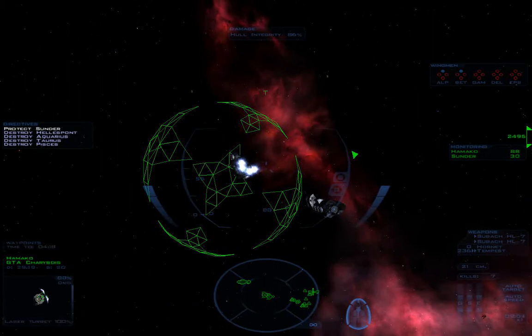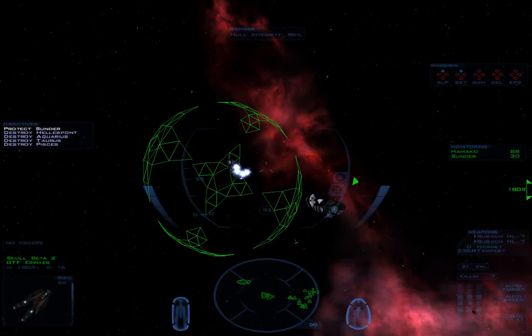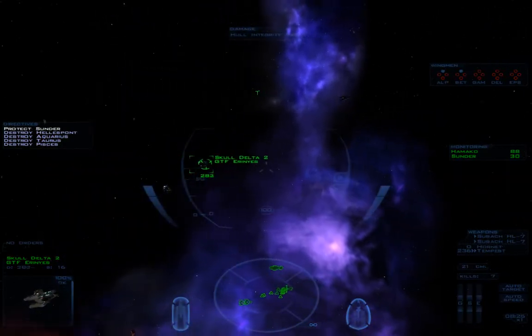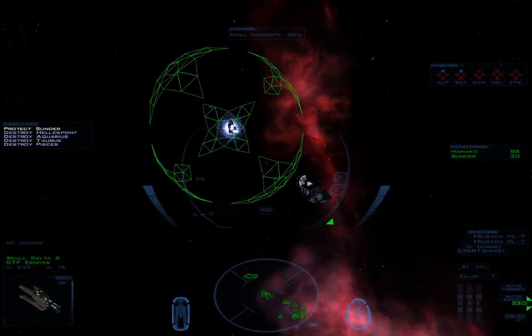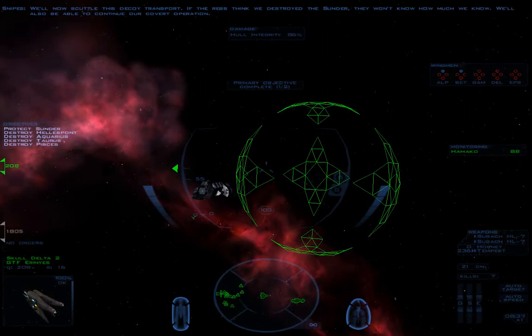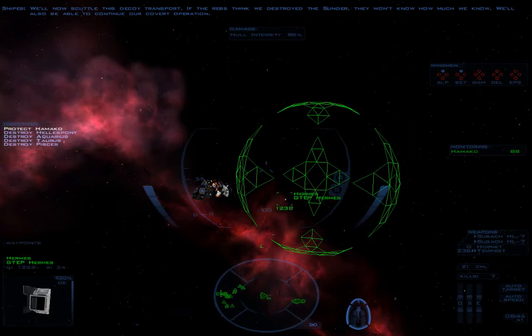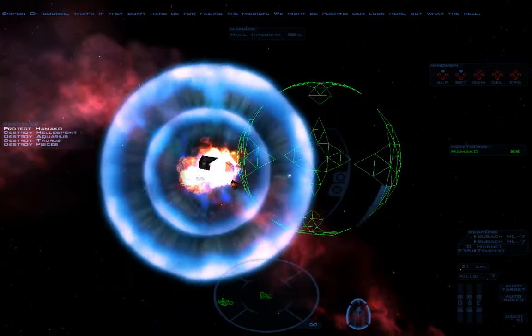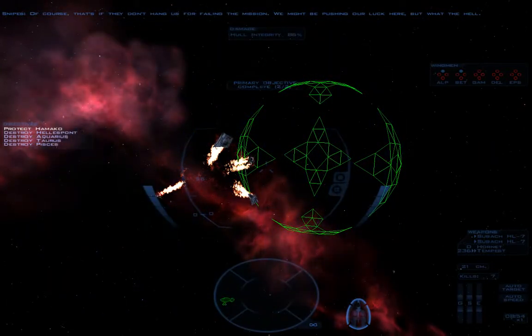Two more wings of Erinyes fighters showed up, pretty much outgunning everything else. This is actually the most friendly ships you'll fly with in Free Space 2 — at least that you can directly control. The real Sunder is out of here. We'll now scuttle this decoy transport. The Rebs think we destroyed the Sunder — they won't know how much we know. We'll also be able to continue our covert operation. That's if they don't hang us for failing the mission — we might be pushing our luck, but what the hell. That thing I targeted was an escape pod that launches from the decoy Sunder — just a nice little touch they put in.